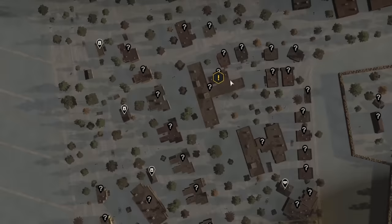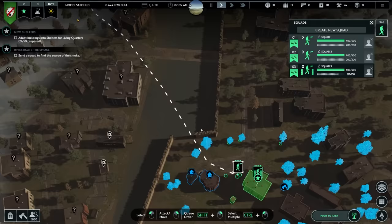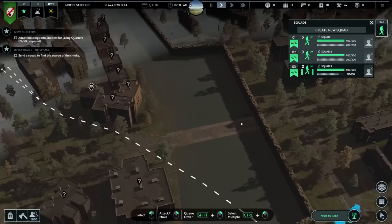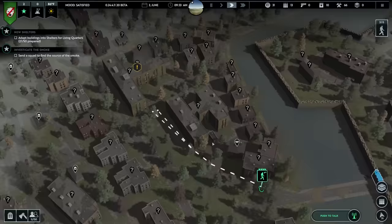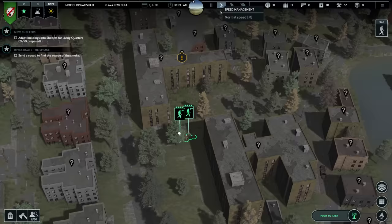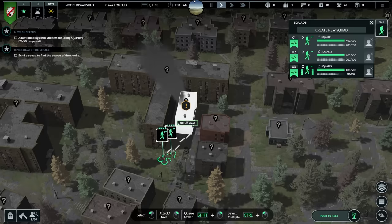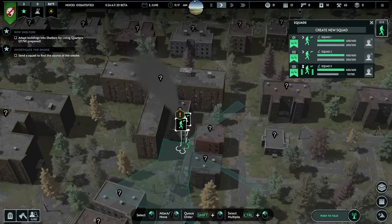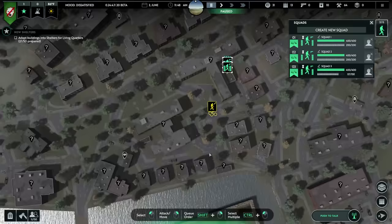I'm going to convert these two buildings into houses and send two squads to deal with that. Are we actually going to swim across the water? The map generation decided there's a wall in front of this bridge, so we're going to have to swim until we can tear these walls down. There we go - they're just occupying the same space. This game is amazing in its map generation. This little house is tucked into the back of a building and we're going to see if there are people in there that want to join us. We will accept the survivors.